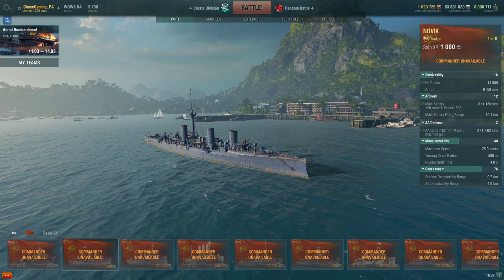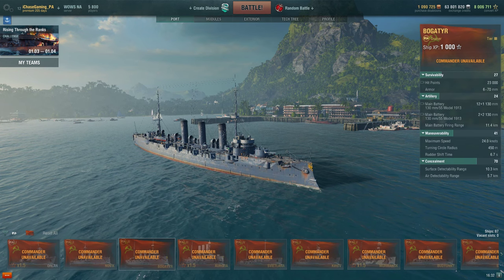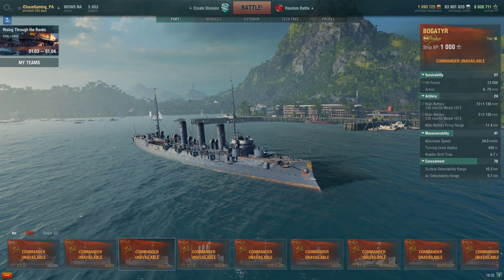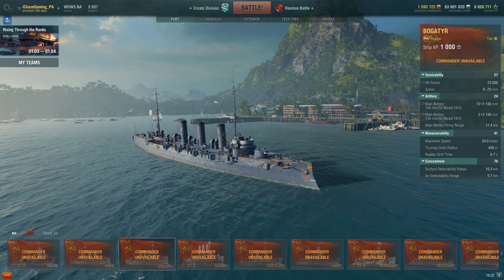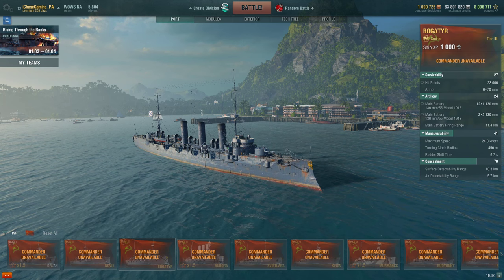She's a pretty decent tier 2 cruiser but nothing really to write home about. Tier 3, however, is where things get interesting, because you get the Bogater. The Bogater is best described as the Russian St. Louis, and depending on how you like your ship she's either a little bit better or a little bit worse — pretty comparable.